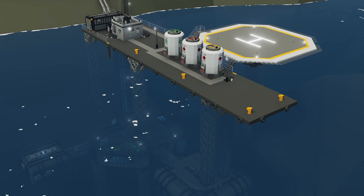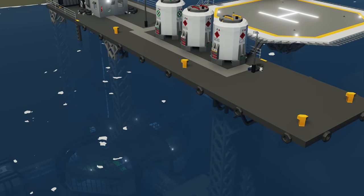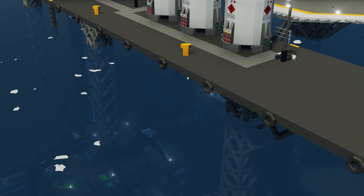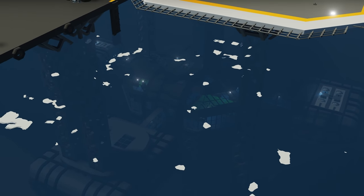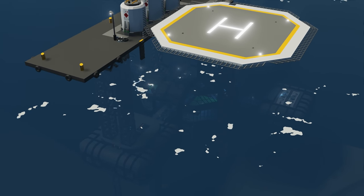Moving on to the next creation, we have the Donk Cove Residence — an underwater residence or home. Apparently it has a docking area, fuel, storage tanks, a helipad, and a radio tower. There's so much going on with this thing and it's an add-on, so I'm very excited to spawn it in and see how it works.